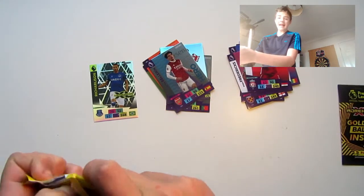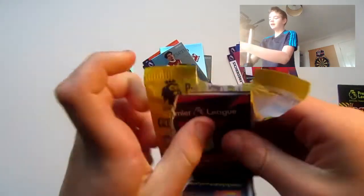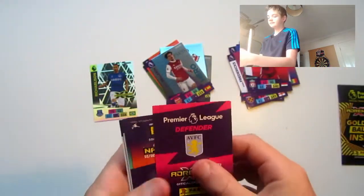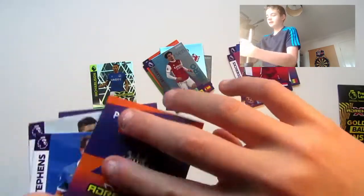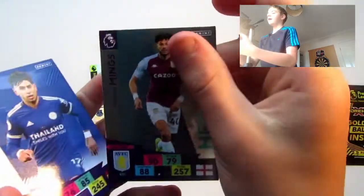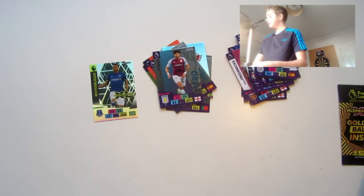Hopefully we can actually get a golden baller in a pack, because we've never got one in the pack so far, which is a shame. We've got Longstaff, Stevens, Hernandez, Alderweireld, and for inserts this time, Tyrone Mings and Perez.